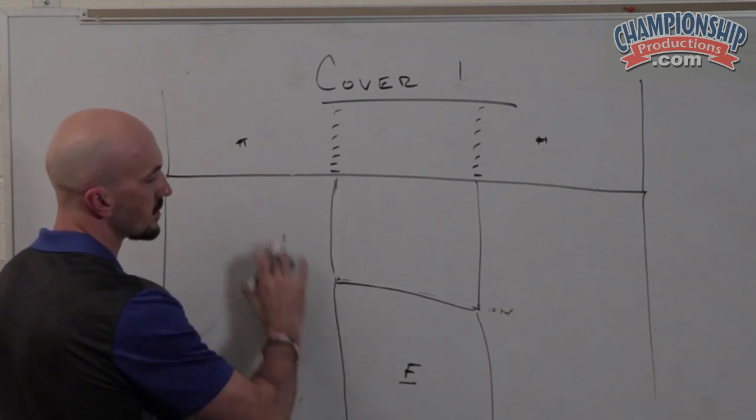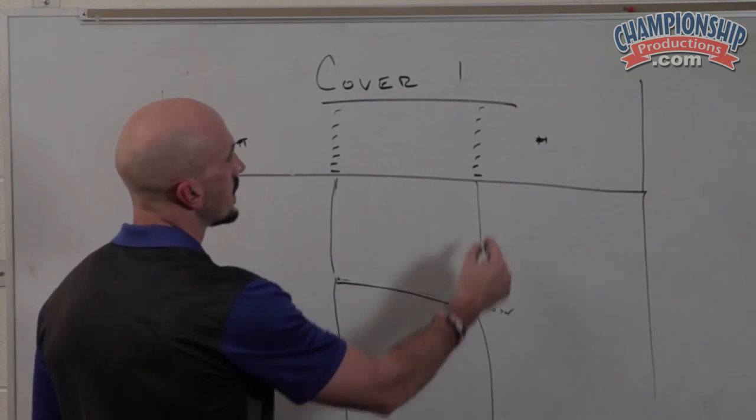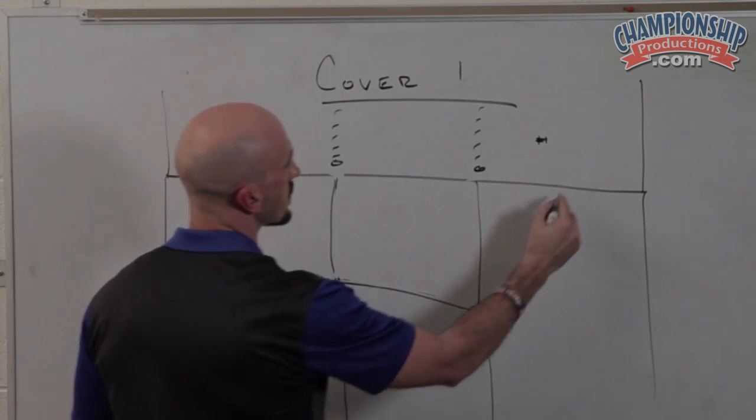We want to funnel the routes into this area and leverage them, and what you end up getting is a two-for-one. So let's just say they have a receiver right here, and a receiver right here, and then they have them on our divider.